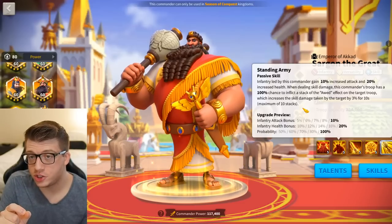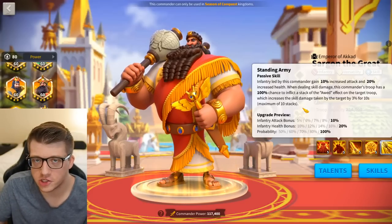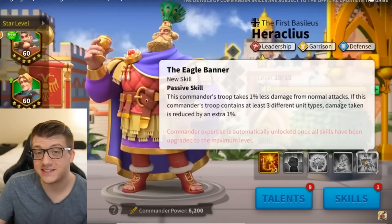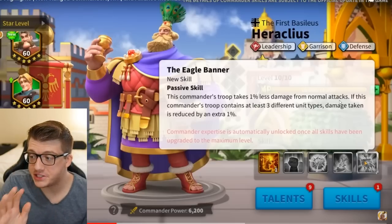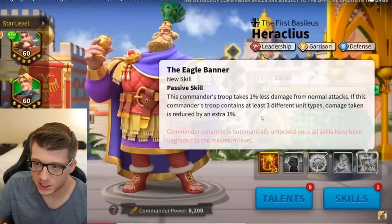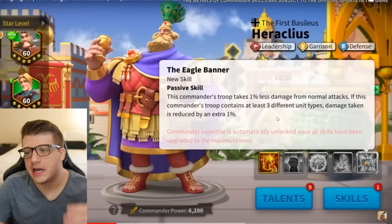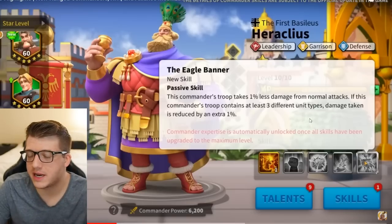A Sargon primary with Heraclius secondary could be a sneaky way to deal massive open field damage — you have single-target proc damage with a thirty percent chance when shields are up, bonus health, and bonus skill damage. The expertise says his troops take x percent less damage from normal attacks, applicable in all scenarios including open field. If his troop contains at least three different troop types, damage taken is reduced by an extra x percent — great for city defense where you'll naturally have more than three troop types.